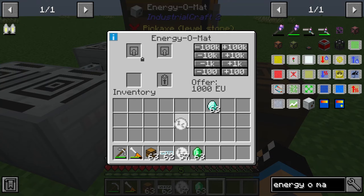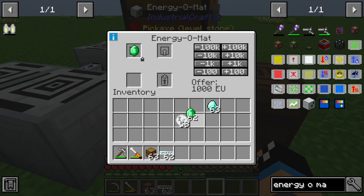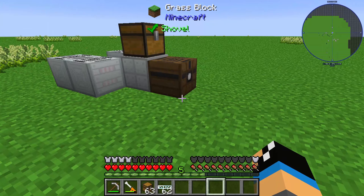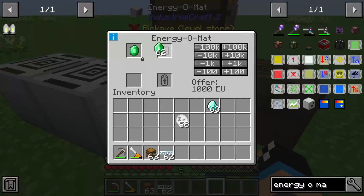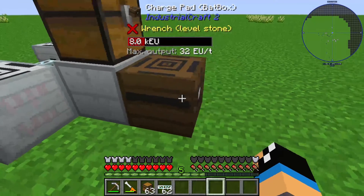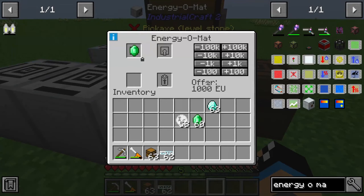The next step is we can exchange these industrial credits for emeralds, for example. So if other players need to trade energy, they can go to this Energy O-Mat and put in some emeralds, and you can see they get the energy in return.